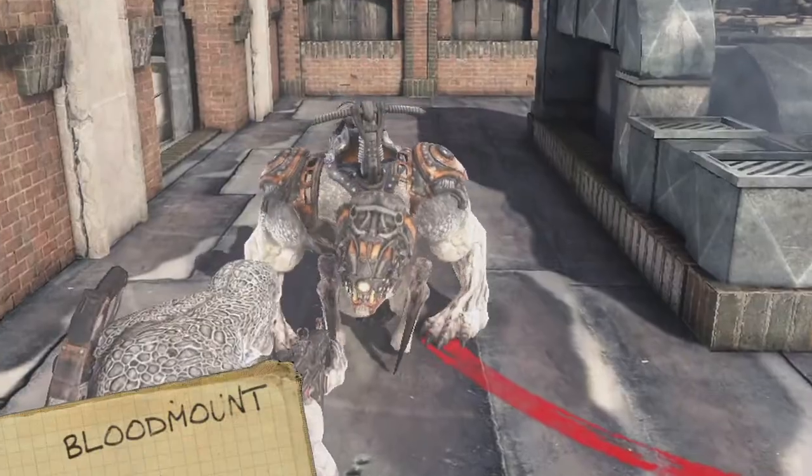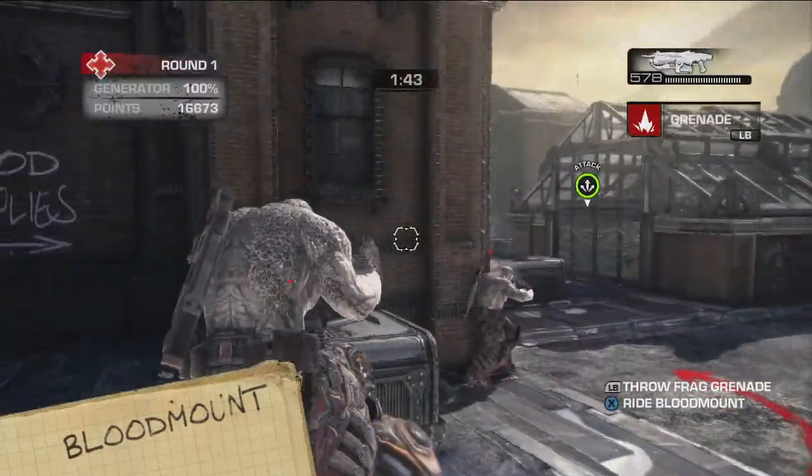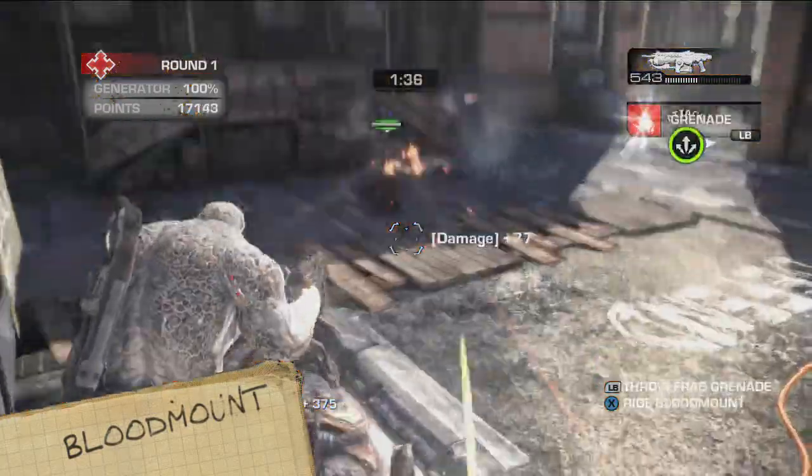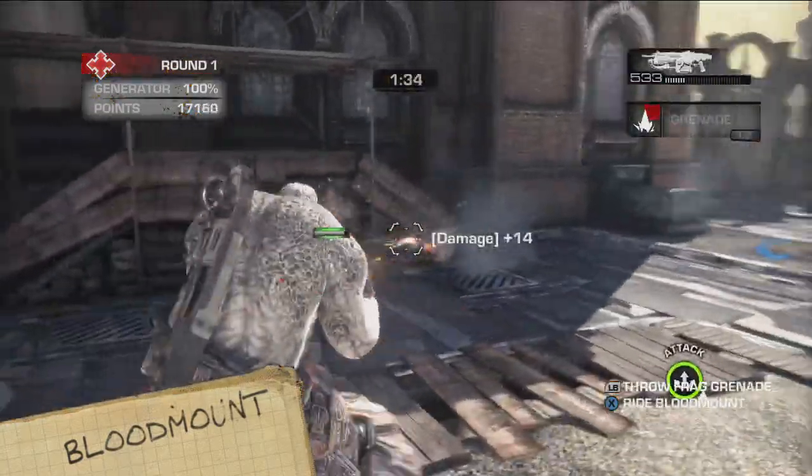Did someone say blood mount? These charming creatures can carry the Grenadier and Kantus to the front, and also quicken the recharge of their passenger's special abilities.